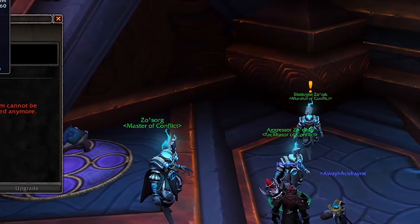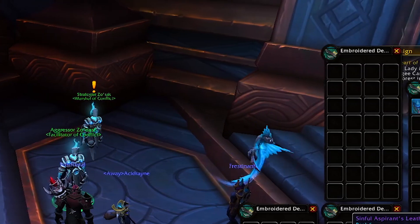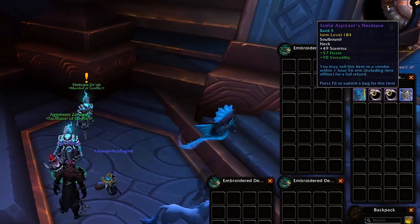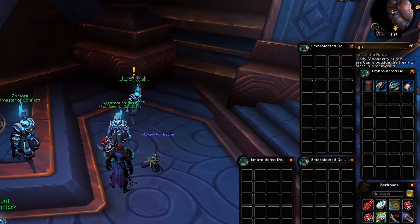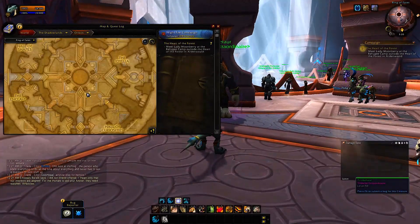Upgrade all items to rank six, which is the current maximum, putting them at 190 item level each. That puts you just below rated gear item level and a little above mythic gear. Don't upgrade trinkets from there though, because you'll want to buy them from a different vendor instead.